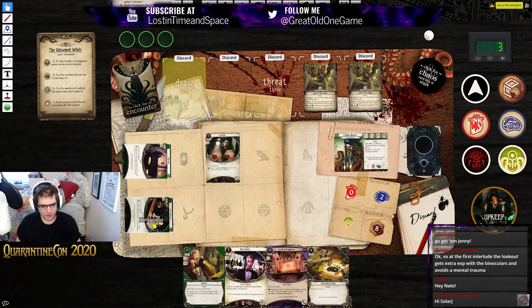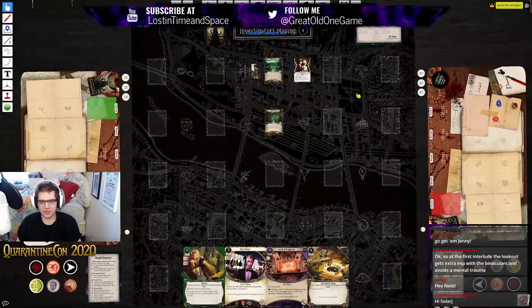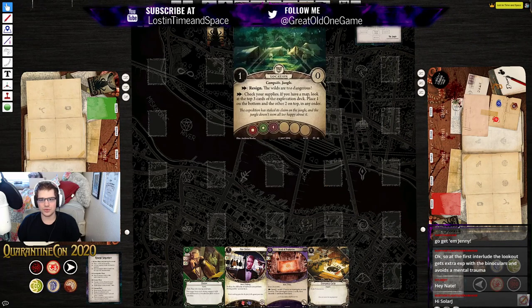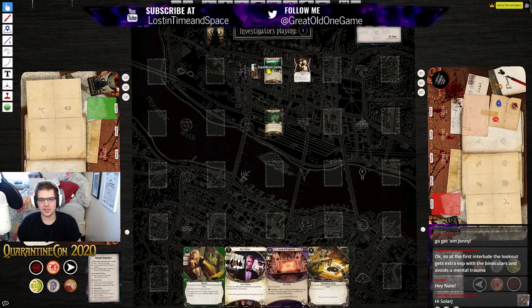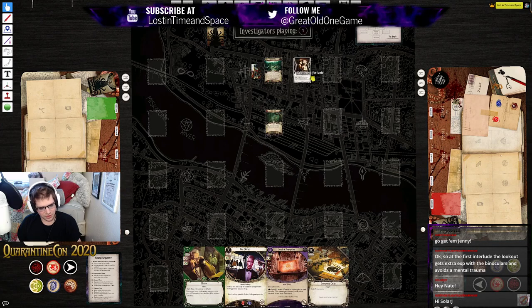No new enemies, and we'll move into upkeep — gain two resources, draw a card. Drew an Emergency Cache, which might actually be useful because that might put us over ten resources to hopefully give us a plus two to get rid of these. Alright, turn four, three doom. Let's draw our encounter card — Low in Supplies: lose two resources, take a damage, or choose and discard an asset. That's a pretty obvious choice — discarding two resources.